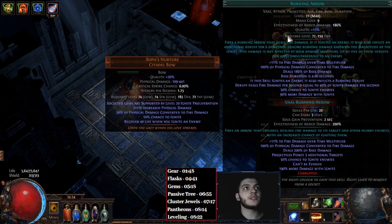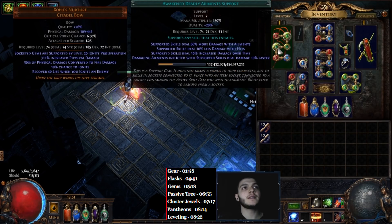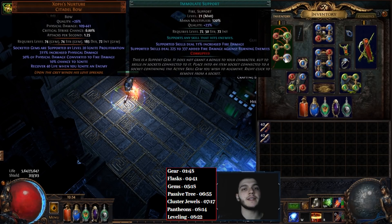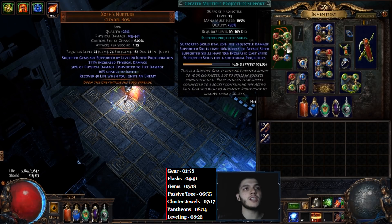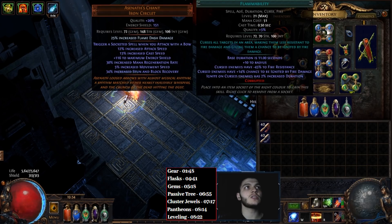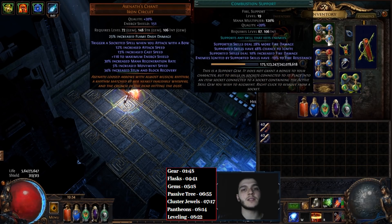For Gems, our Burning Arrow is linked with Elemental Damage with Attacks, Deadly Ailments, Greater Multiple Projectiles, Burning Damage, and finally Immolate. If you can't afford the six-link, drop the Immolate. For Single Target, we'll be swapping out the GMP for Swift Affliction. In our Helmet, we have Wave of Conviction, Flammability, Steel Skin, and Combustion.